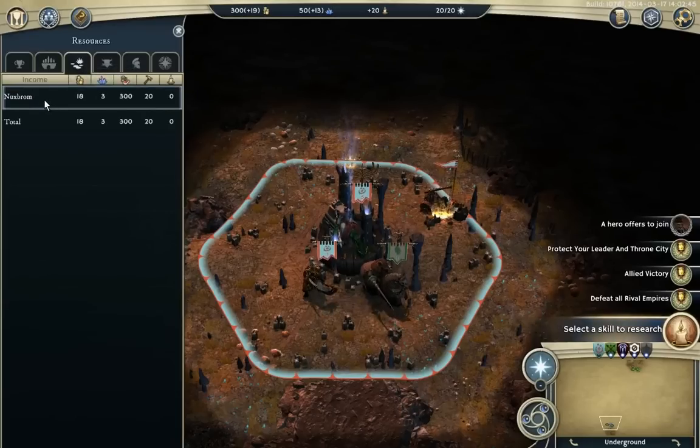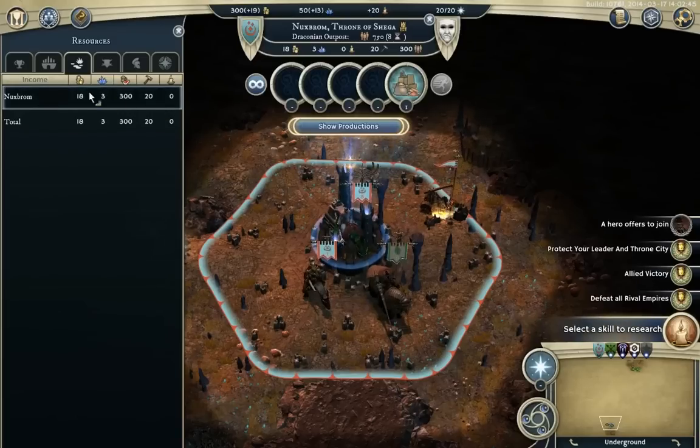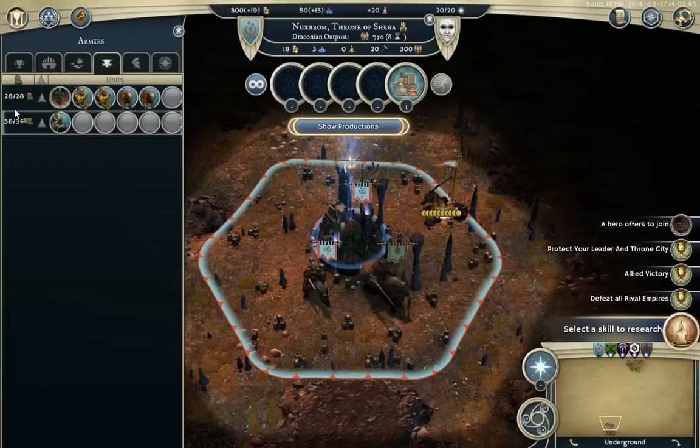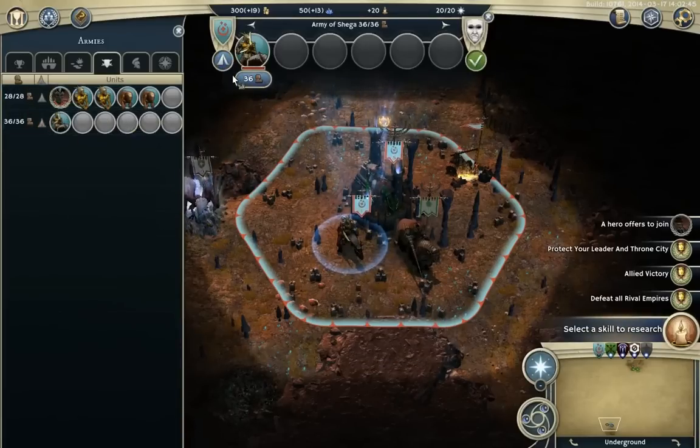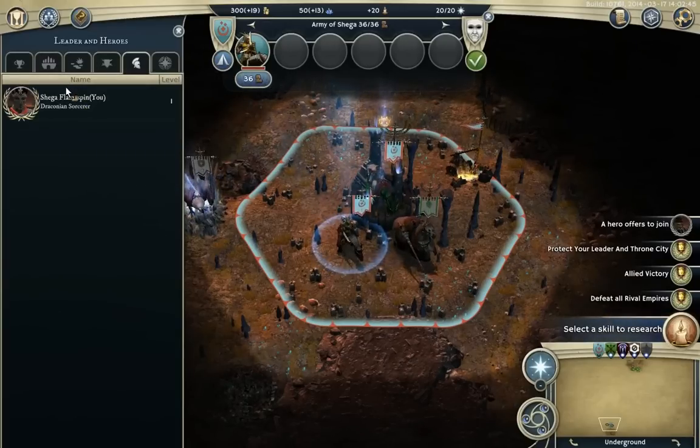We will do resources now. You can also sort by them and select the city. You've got your gold first, mana second, then population growth, then your industry, and then finally research — we have no knowledge income at the moment. Here you have a list of all your armies, with current and maximum move points. This tent icon indicates whether the unit is camping or not; when it's selected it turns gold. A unit that has this selected will be removed from the pending army list — you won't get a pop-up whether you want to do an action within that turn or any turn until you turn it off again.